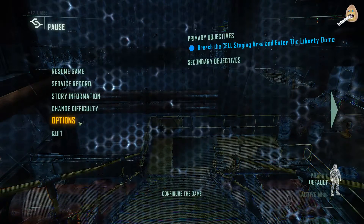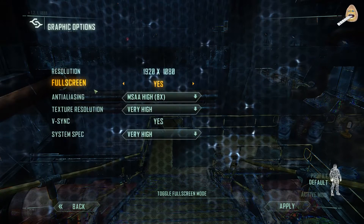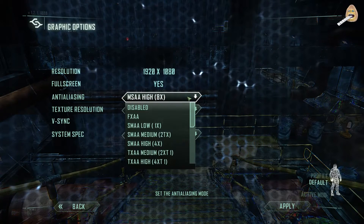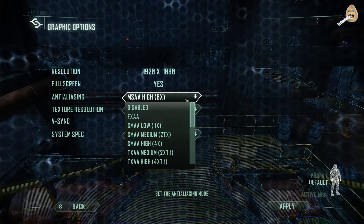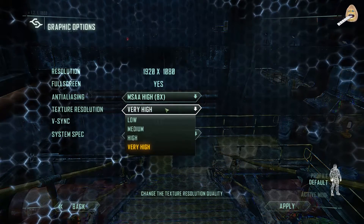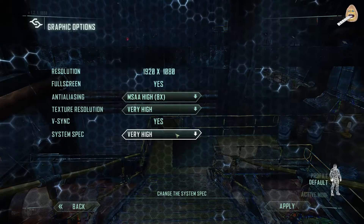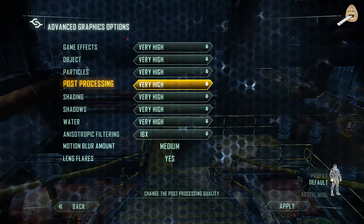So this is the game and I can show the settings here. It will be the same in the other test. Graphics: 1920 fullscreen, MSAA high 8x. This has a lot more graphics options than I'm used to in games. Quality set to very high, V-sync on because it's better when recording. Advanced graphics also set to very high.